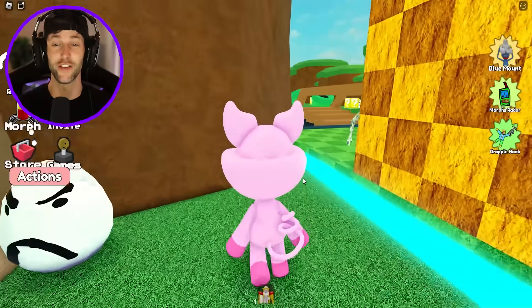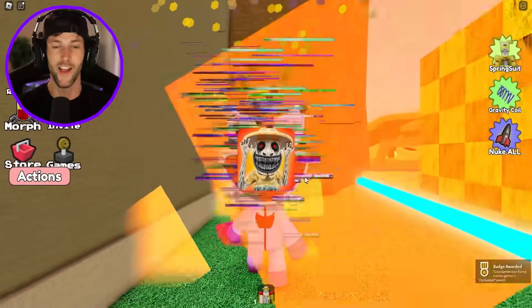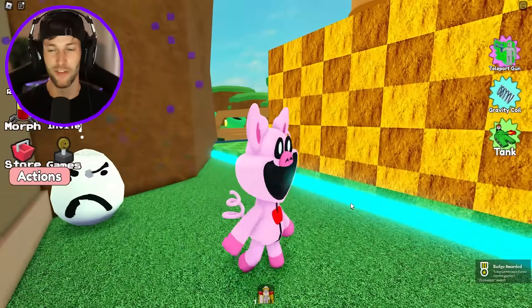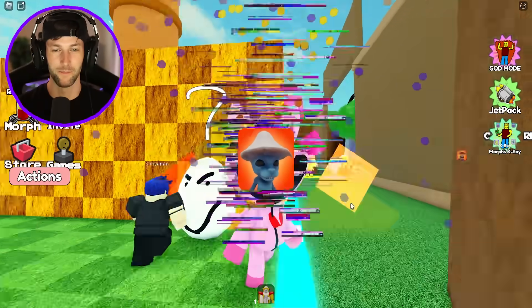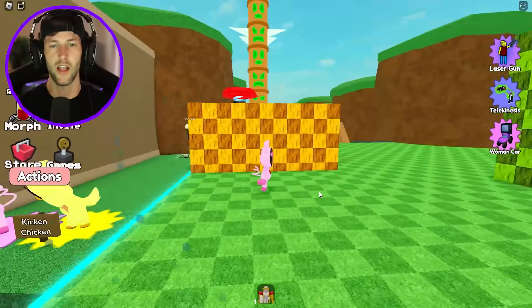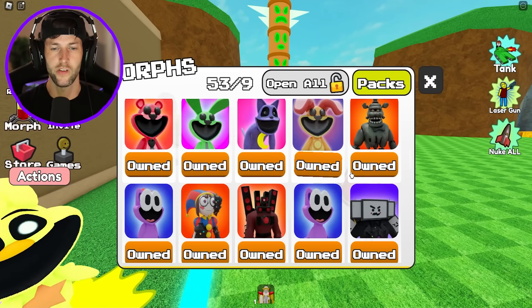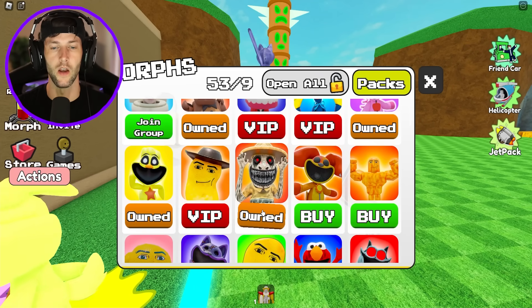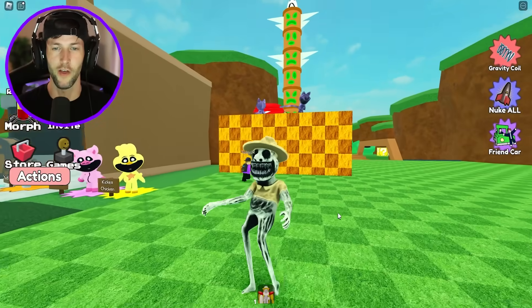There's an egg right here — could this be the Zookeeper from Zoonomaly? Oh look at him, he's got red eyes! I can't believe that was actually the Zookeeper. Then we got another one right here — wait, Smurf Cat? I thought we already had that. Did my inventory reset? It says we have all these owned, so maybe there was another update. Well, at least we got the Zookeeper, even though he doesn't have red eyes in the morph — but he does in the picture.